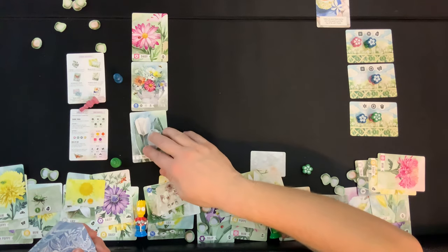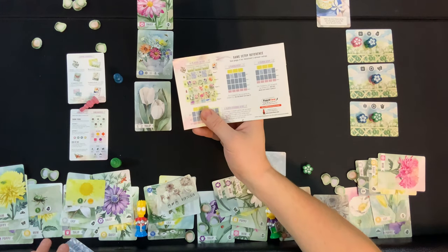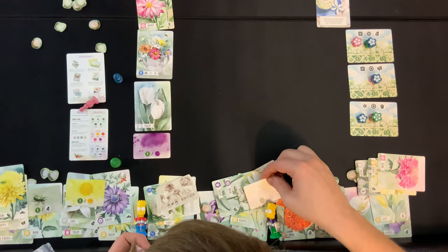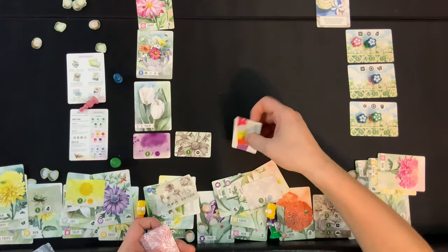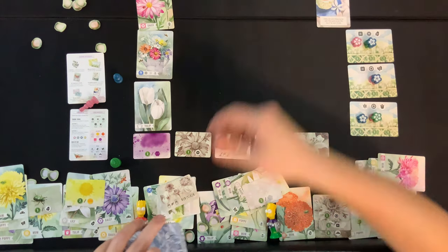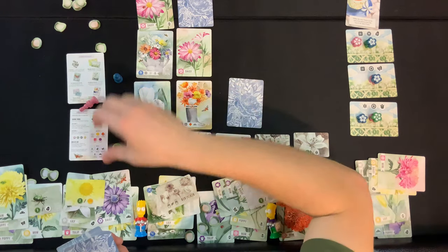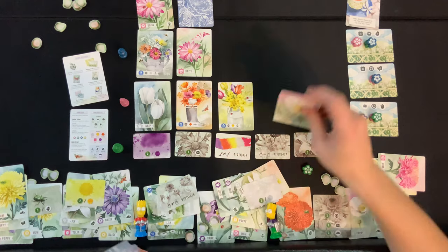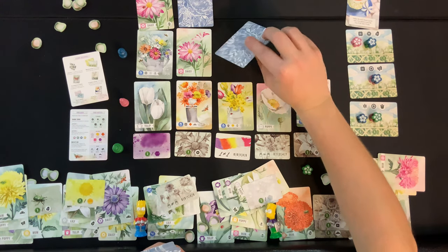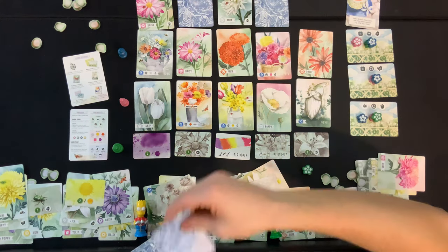Day three setup happening. Some of these new cards are day-three scoring cards we haven't seen before. These give you points if you have all those specific plants in your garden. At this point most players probably have most of them, so that's roughly five bonus points for pretty much all players.